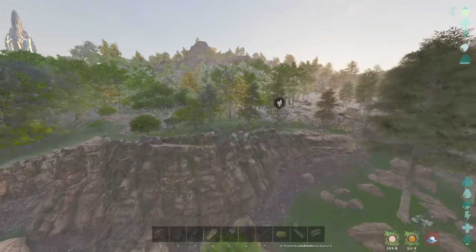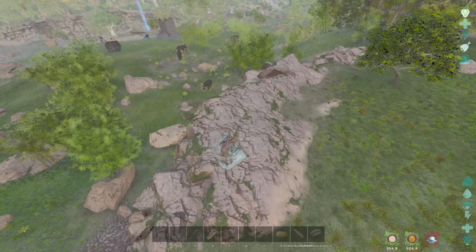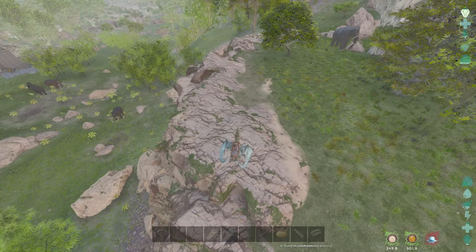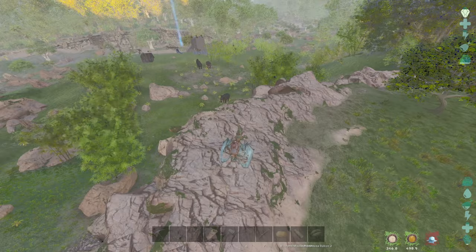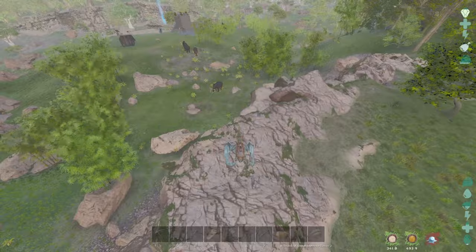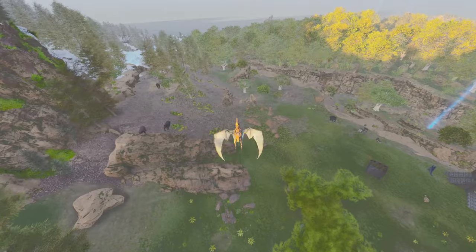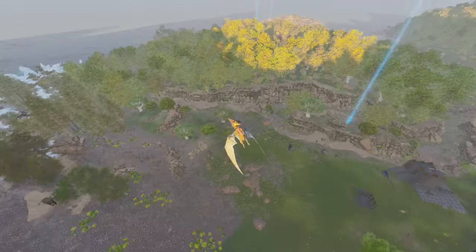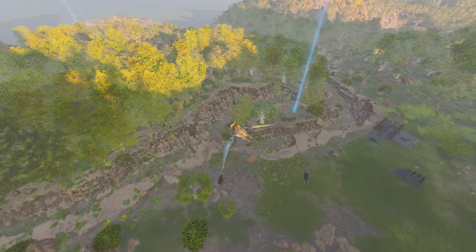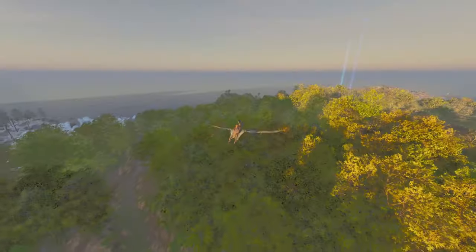There's actually some guys here taming an Argy, I think. That's their base. There's definitely an Argy in that trap — I'm just not rendering it right now, but if I go closer you'll see. Yeah, they're trying to tame it. This is a potential raid target right here — these guys look pretty weak, to be honest. I'm probably gonna try something on them.